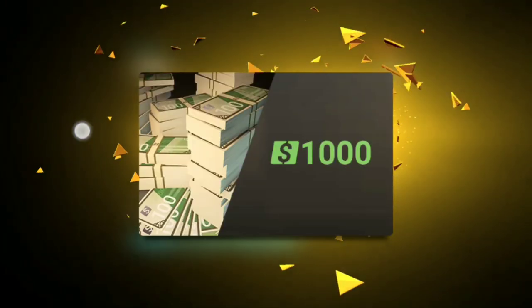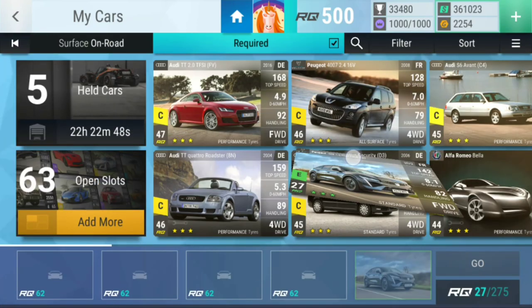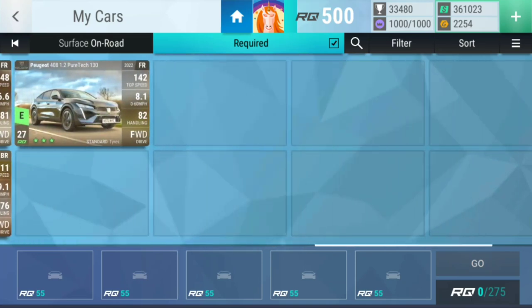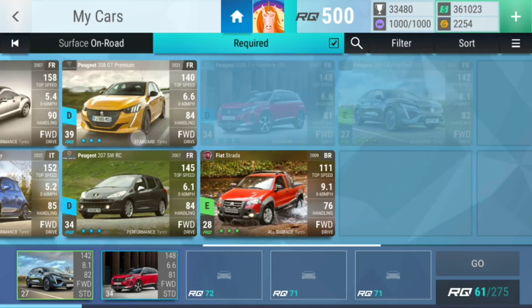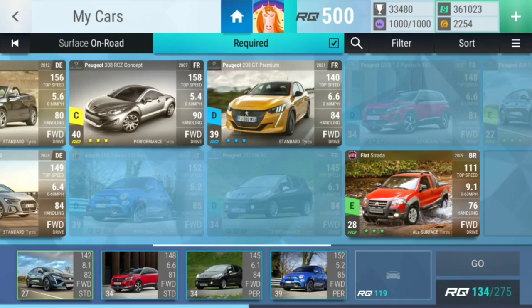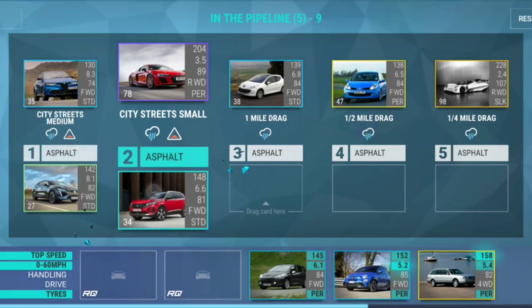250 points is 250 points — let's go! Level nine: we're going to start with city streets medium — that's gonna be you. City streets small — that's gonna be you. A drag — gonna be you. Then a shorter drag — gonna be you. And then an even shorter drag — let's do this one because it also has four wheel drive.